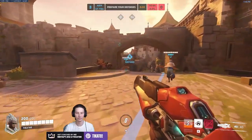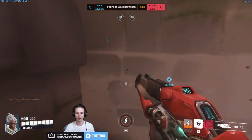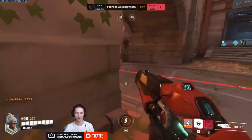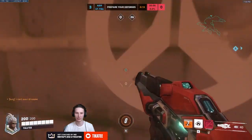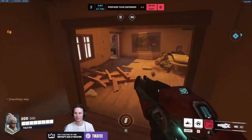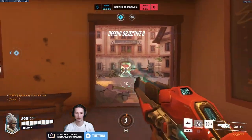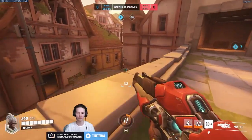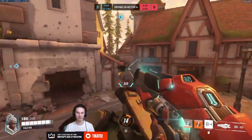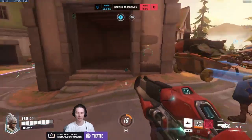Looking at maps where Sojourn feels most at home — while you might think long sightlines favor her since she looks like a sniper on paper, Sojourn will often favor more narrow maps with limited flank routes, looking for short to mid-range sightlines. To charge her Railgun she needs consistent damage, which is much harder to farm at range due to projectile spread. This makes it more consistent to aim down narrow hallways for poke damage, similar to Zenyatta or Hanzo with storm arrows, to build charge before finding short flank opportunities to hit squishy targets behind enemy tanks.